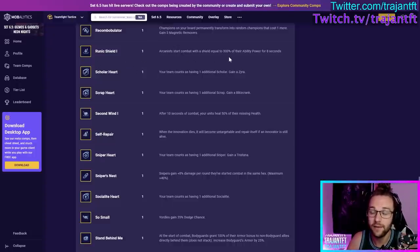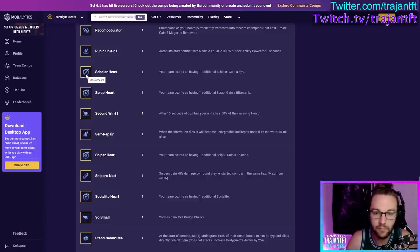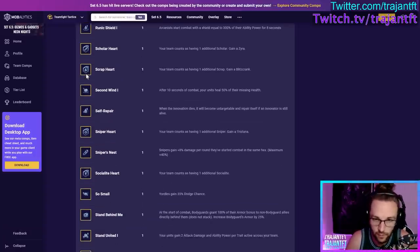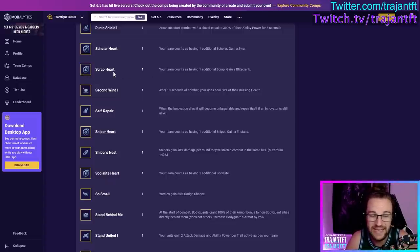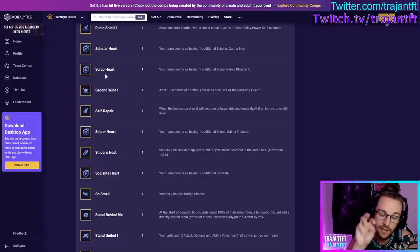Runic Shield — Arcanists start combat with a fat shield based off their ability power for 8 seconds. Very good if you're playing four or more Arcanists — vertical Arcanist. Scholar Heart — your team counts as having an additional Scholar. Take this if you're playing Scholars, or if it would let you hit two, four, or six Scholars. Scrap Heart — your team counts as having one additional Scrap, and you gain a Blitzcrank. Very good early game — getting four Scraps can be very good for tempo. Better in mid-game; not as good late game unless you're already playing Scraps.